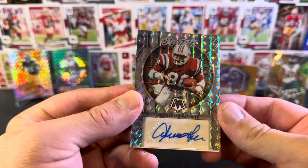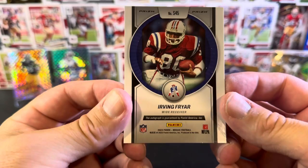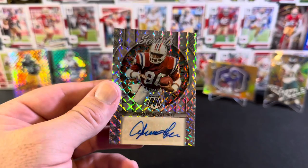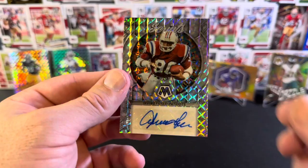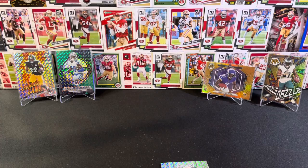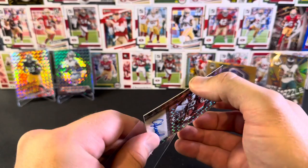Irving Fryer of the Patriots. It's not a player I'm familiar with - Irving Fryer, wide receiver of the Patriots. Looking at the photo it looks quite old, so he's obviously been out of the game a long time. It's Mosaic Scripts Silver. So not a player I'm familiar with, but pretty phenomenal to get an auto in a blaster. I was really hoping for a stained glass, but I mean I do love an auto - how can you not? And to get an auto out of a blaster is quite surprising.